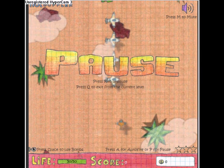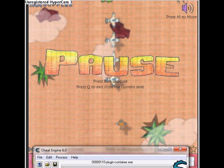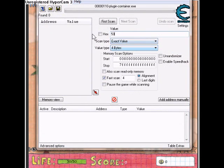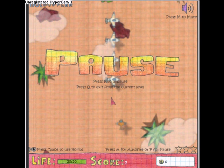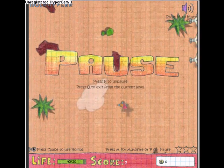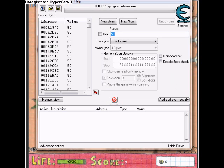Right now my life is 50 out of 50. We're going to be doing life first, then we'll do money second. For life, first you search up 50, then hit First Scan — you'll have a bunch of addresses. Then unpause and get damaged once; just run into a plant or something. Now I'm at 45, so search up whatever your life is now — so 45.